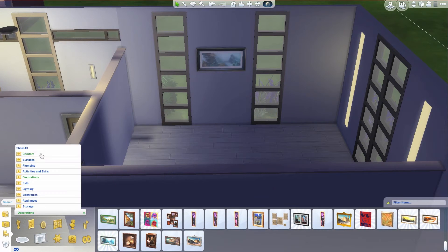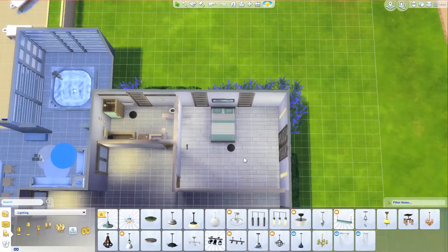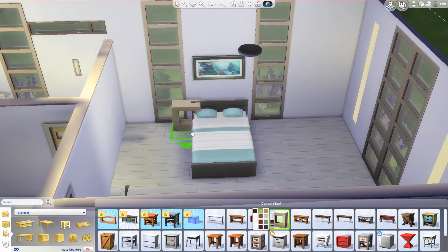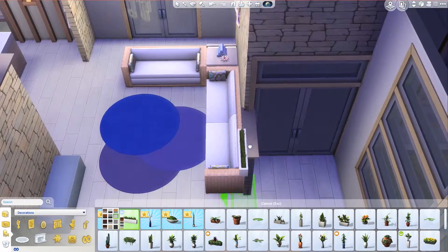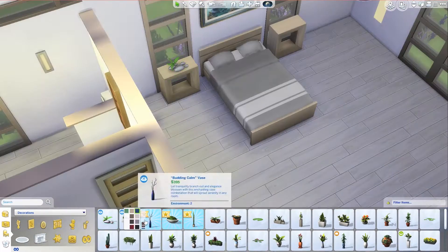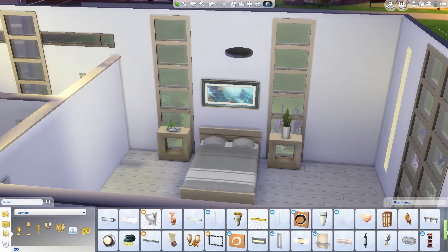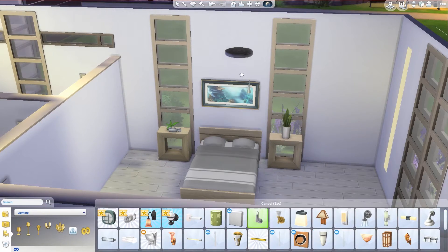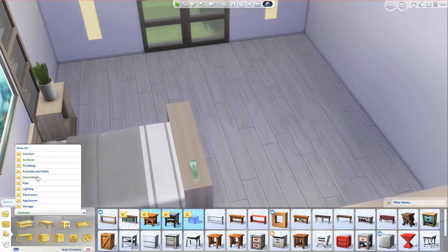You'll see in the screenshots that I moved the soap from the counter onto the half wall next to it, because I forgot we could do that until I was doing the living room. So I did that while taking screenshots — you'll see it in the screenshots but not necessarily in the build. Now I'm going through all the cool little potted plants from the new update.